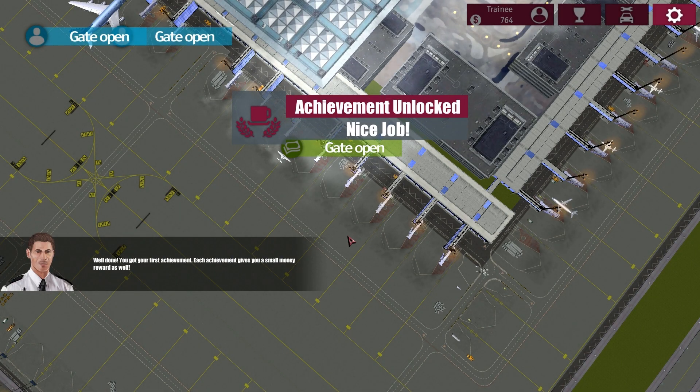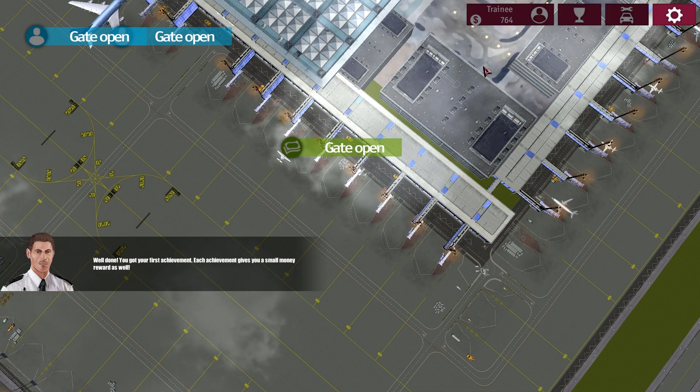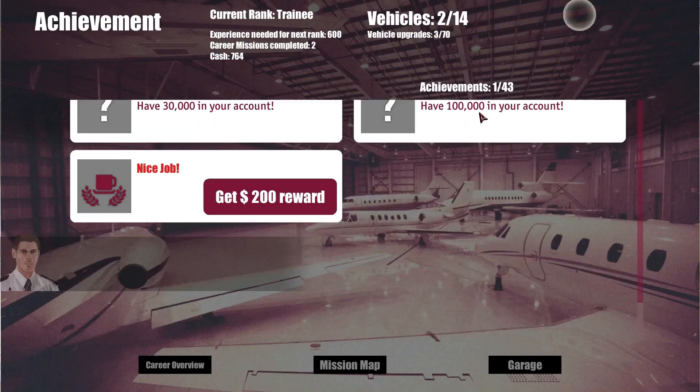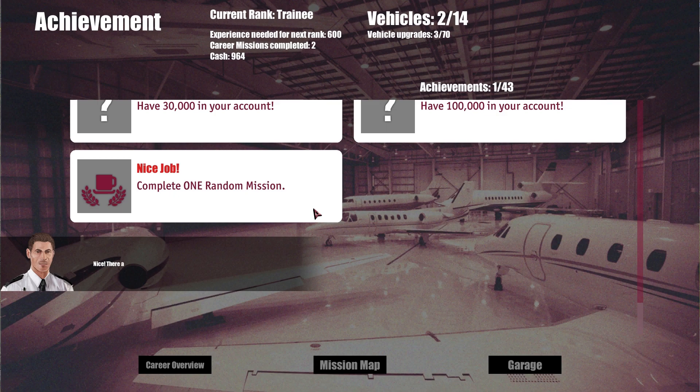Well done — you got your first achievement! Each achievement gives you a small money reward as well. We have 764 dollars. Click the achievement button to get your reward — 200 dollars. There are many achievements you might be interested in; check them out later.